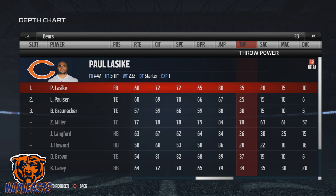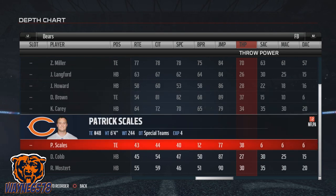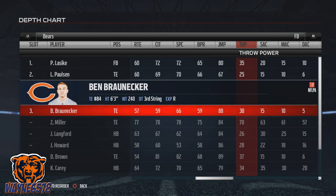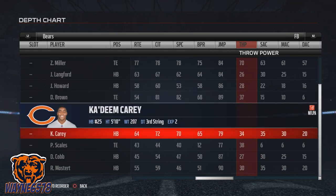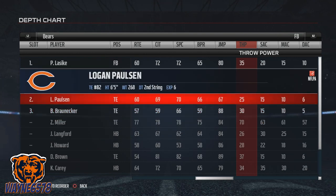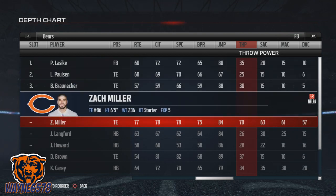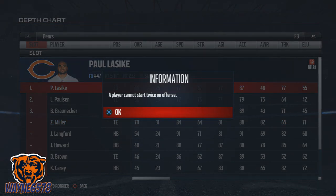If you look for throw power, we can go through our fullbacks. On the Chicago Bears, we have Zach Miller with a 70 overall throw power. The next best throw power is 38, Patrick Scales. So we're definitely going to put Zach Miller in our number one spot on the punt position because he has the best throw power.